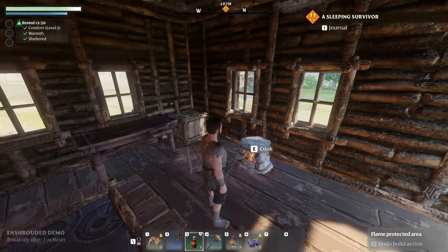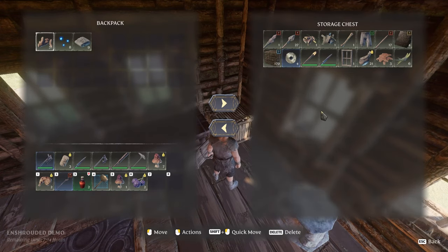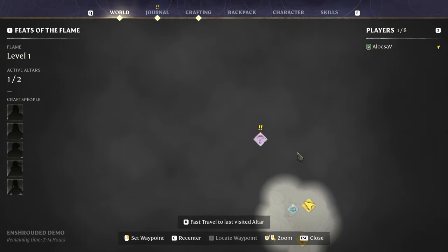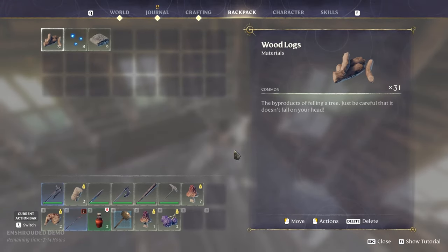Welcome back to Enshrouded. I already built myself a little base and did this little chest where I got all this stuff. I activated a quest — a sleeping survivor — and I already got a marker. It's a little bit far, but my inventory seems to be okay.